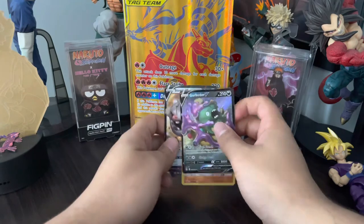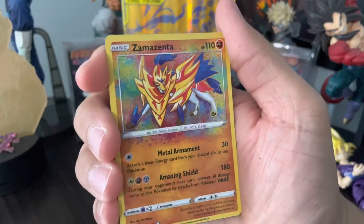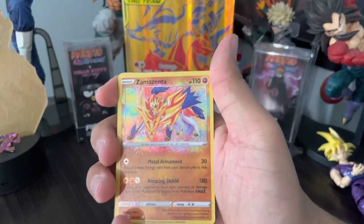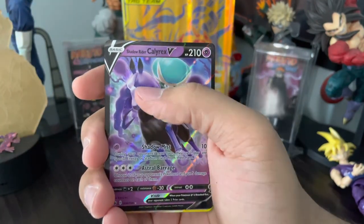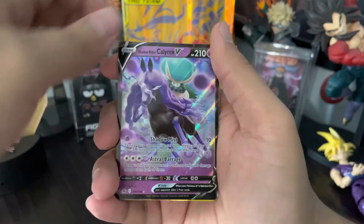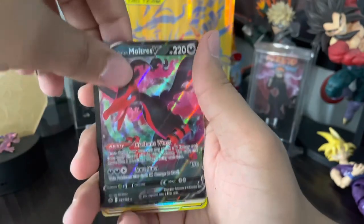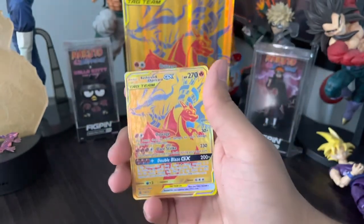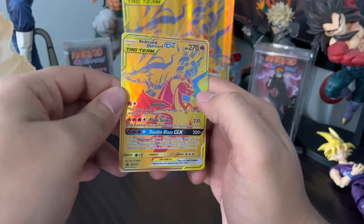Great hits today! We got a Garbodor V, a Zamazenta Amazing Rare which I love — I have the Zamazenta one too. Amazing Rare Steelix V, Shadow Rider Calyrex V which I've never heard of — that's news to me. Galarian Moltres V — Moltres looks fire, get it? And then obviously the promo Reshiram and Charizard GX Tag Team card — absolutely astounding.